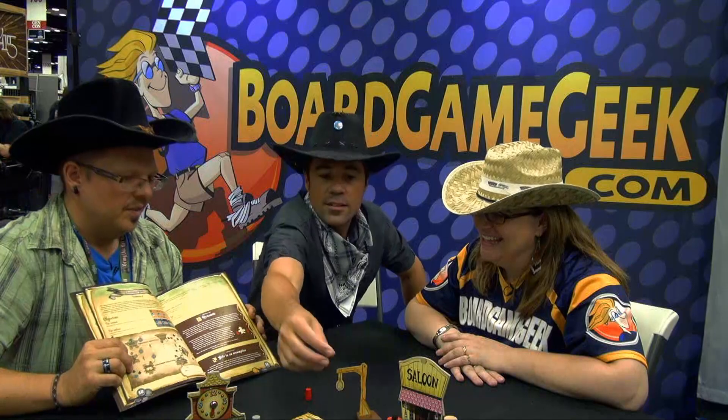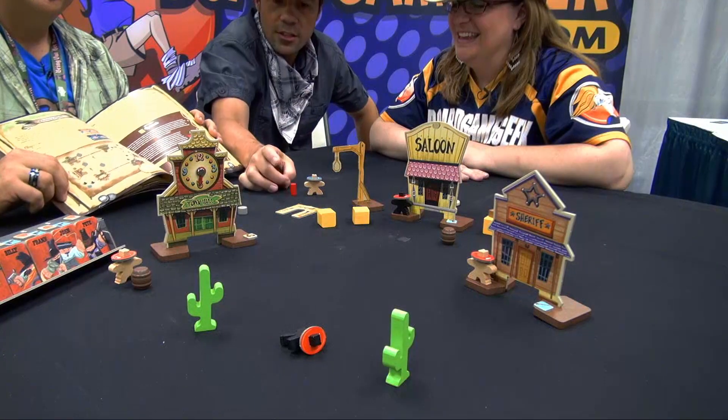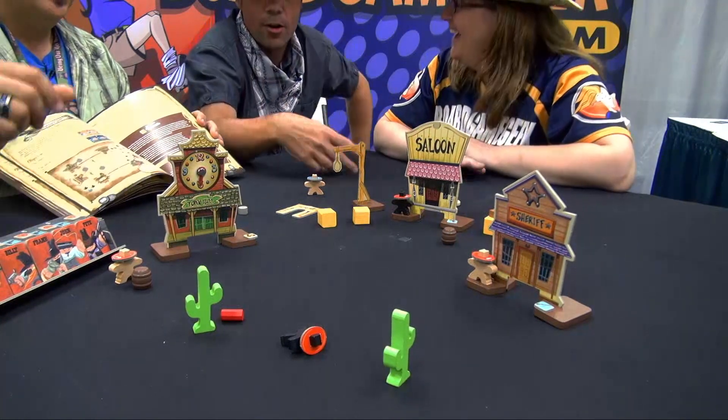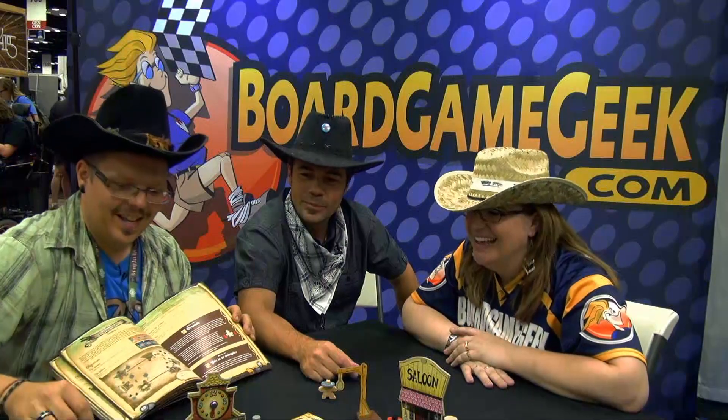You take that wooden piece and just flick it to the buildings, to the guy. So that cactus is toast — and boom, that explodes.